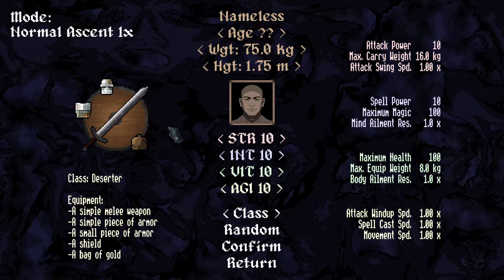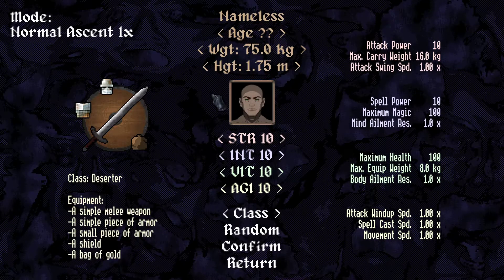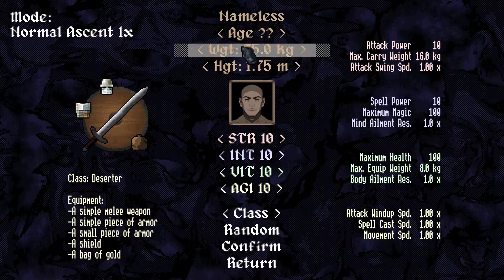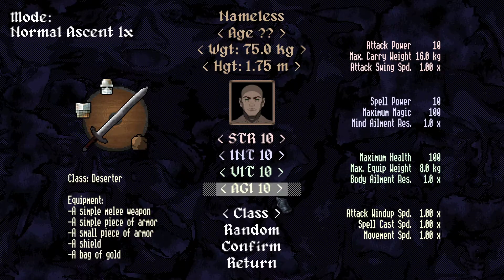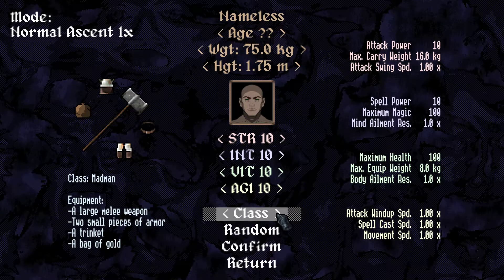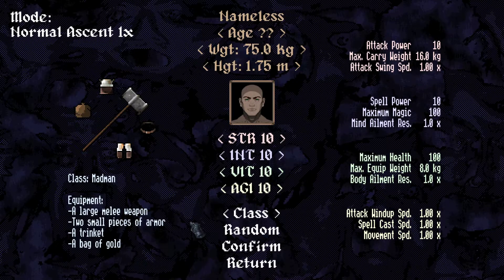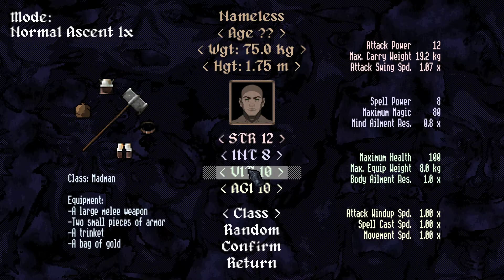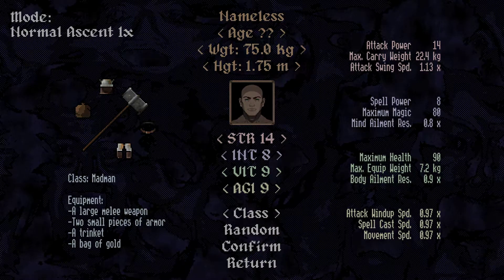We've got a character creation screen where we can put in age and name and all sorts. I haven't seen how this affects anything. You've got your portrait and you can change your class as well. Yes, we have classes in the demo. We can be a madman - he has a large melee weapon, two pieces of armor, a trinket, and a bag of gold. Let's try that, and go up to 12 strength and 8 intelligence.